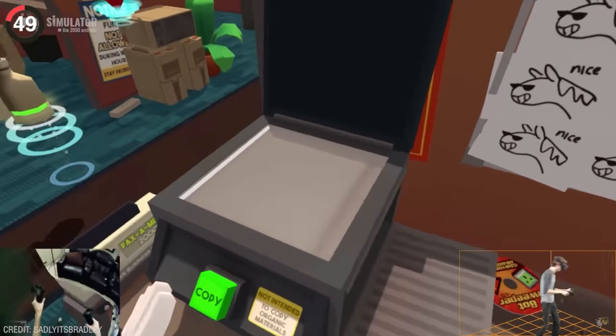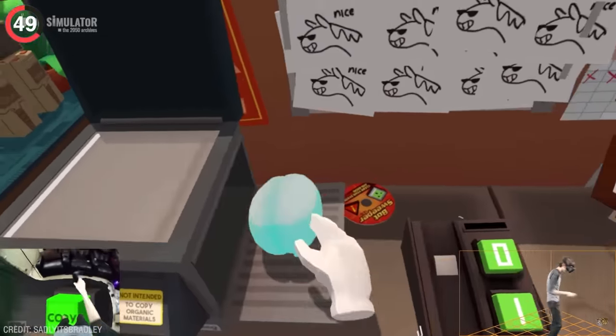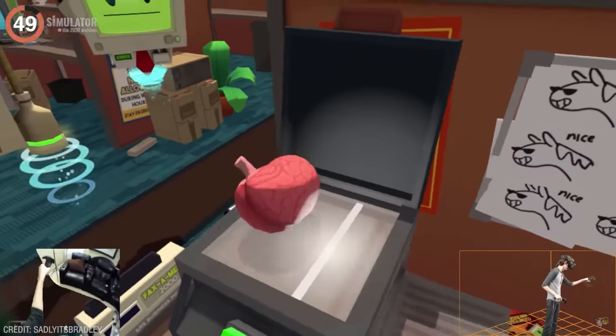In the Job Simulator, you might feel tempted to sit on the photocopier. While it doesn't let you do that, you can try and copy your head, but instead of a photo, you'll get an entire brain.